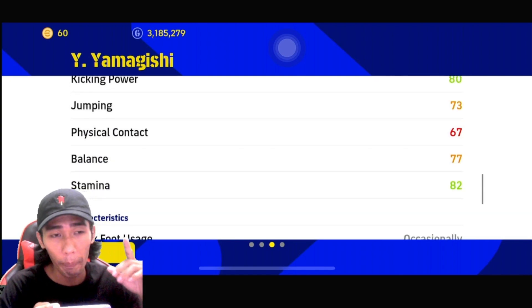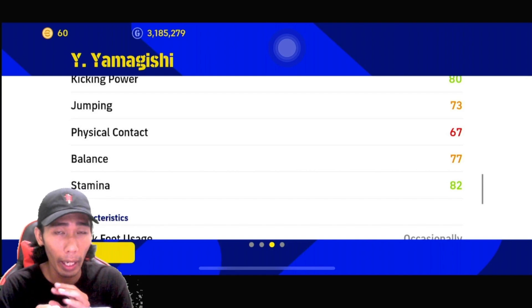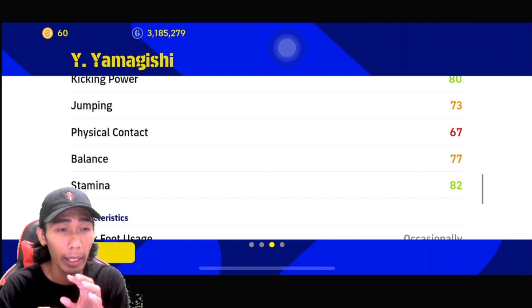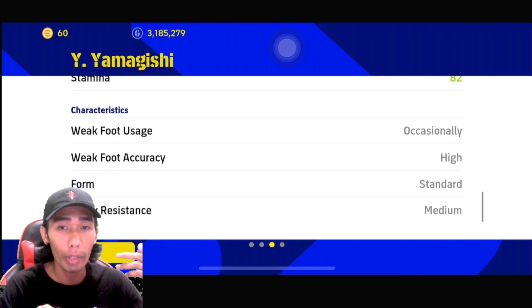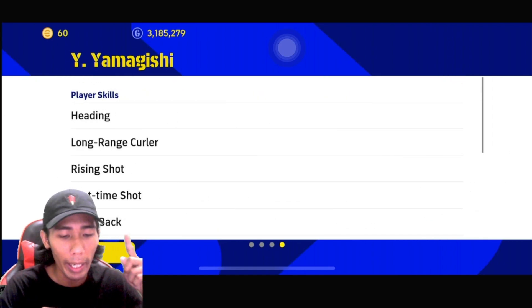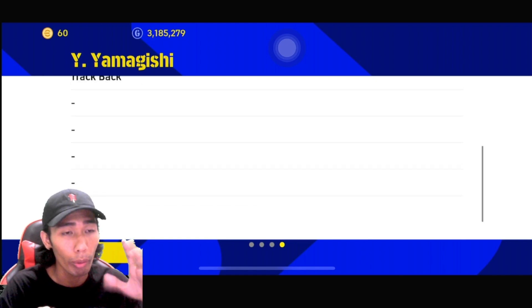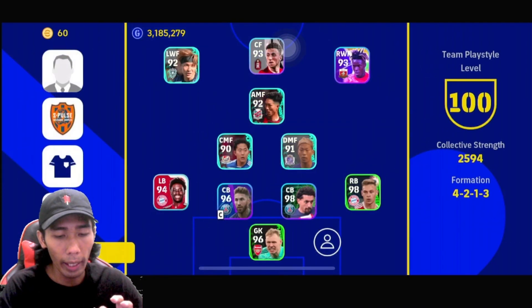Saya dah try main dia berapa game. Kalau korang nak main dia dekat LWF, CF tu korang letak force in the box ataupun target man - untuk dia selesa lagi untuk lari masuk ke dalam, sebab dia Gold Poacher. Kaki kiri kanan pun hidup. Player skill dia ada heading, low range kill, rising shot, first time shot, track back. Cuma player Jepun ni skill ada sikit sahaja, tak cukup 10.